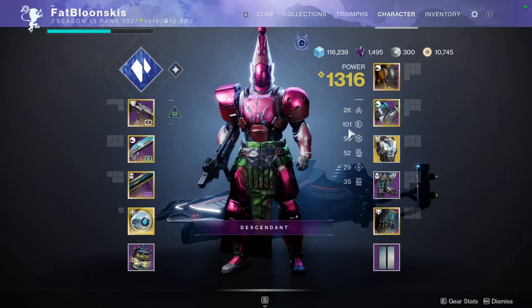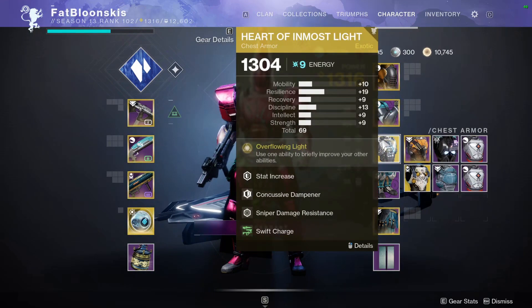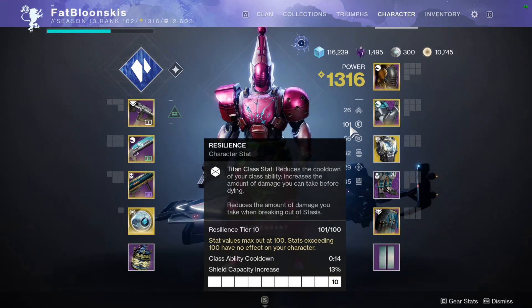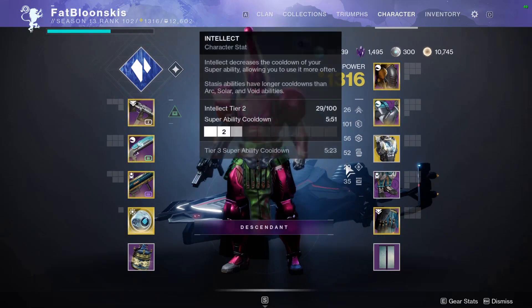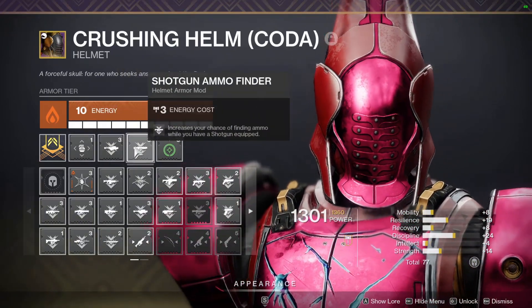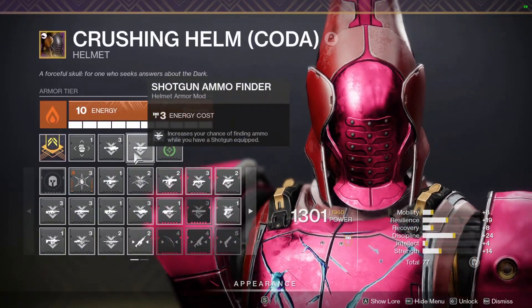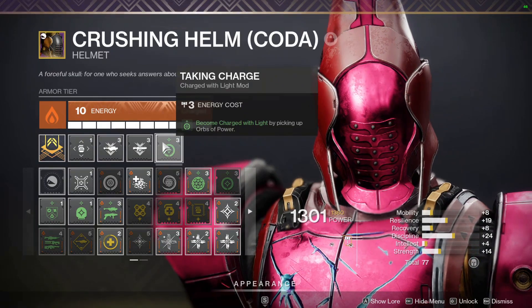For stats: 26 Mobility, 101 Resilience — that puts my Barricade on a 14-second cooldown, very important for this build since we're using Heart of Inmost Light. We want to take advantage of that empowering buff to get abilities back faster by spamming the Barricade. We've got 56 Recovery and 52 Discipline. On the helmet: a minor Discipline mod, Rocket Launcher Ammo Finder, Shotgun Ammo Finder, and Taking Charge — become Charged with Light by picking up an Orb of Power.